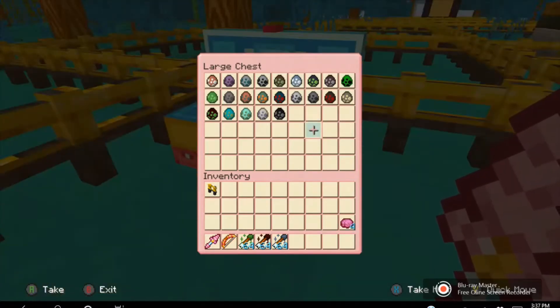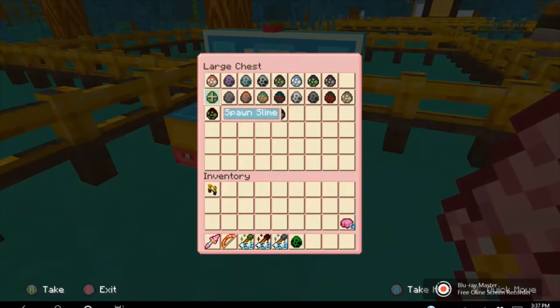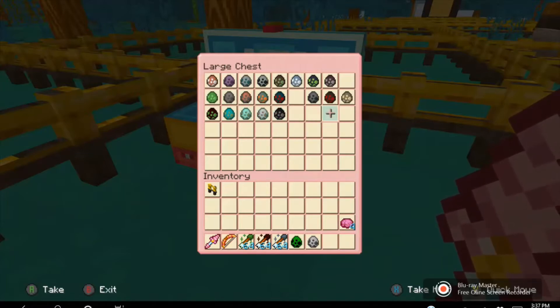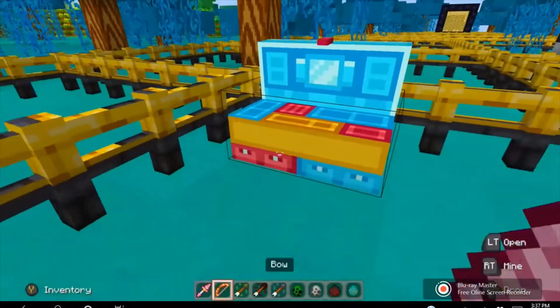I'm just going to go look in here and see which ones we should do. Let's do the Creeper, Skeleton, Spider, and Zombie — those are going to be four of the original ones.